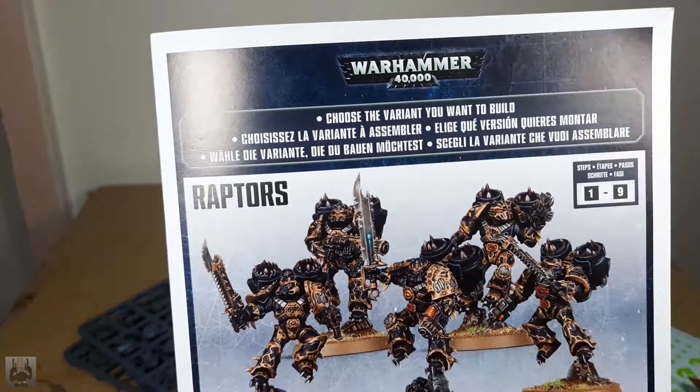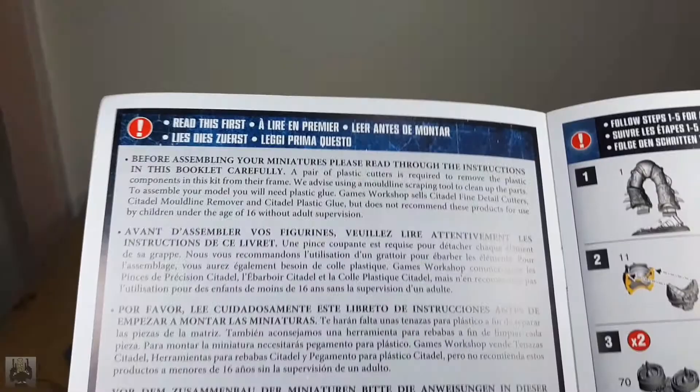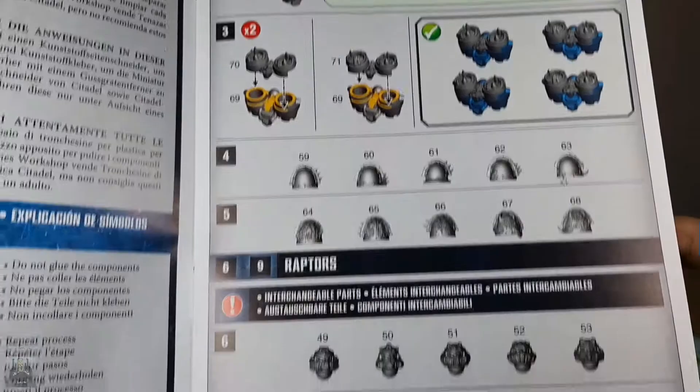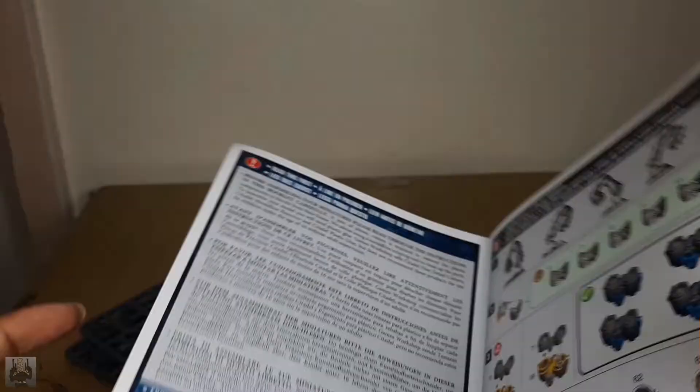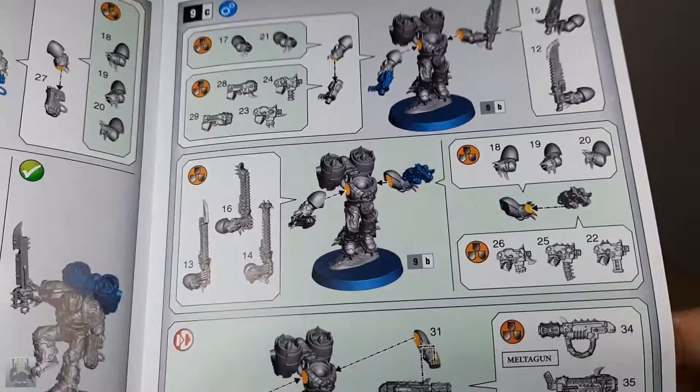There we go — lighting gloss. Awesome. And their heads, man — I need those heads. I'm not going to read every page of the instructions because that's going to unnecessarily lengthen this video. If you want, you can just pause and pour over whatever section you deem useful. Raptor Champion, ordinary Raptors — here we go. But I'm not really concerned about the rules because as I've said, these are going to be sacrificial lambs. I am going to kitbash.